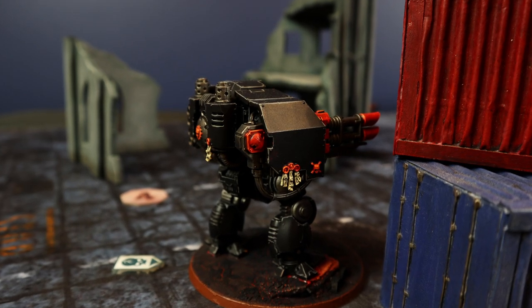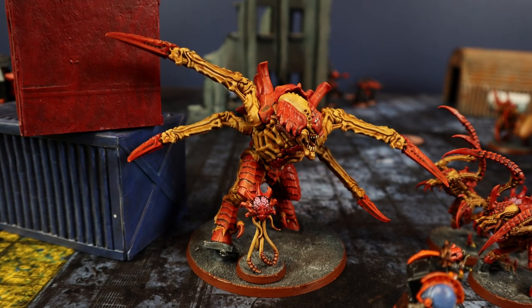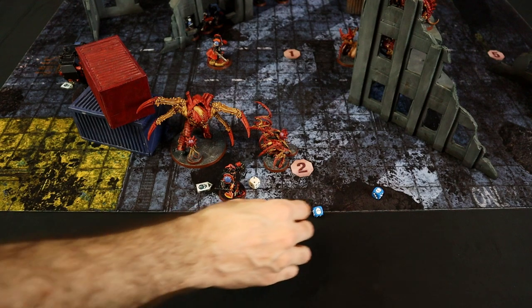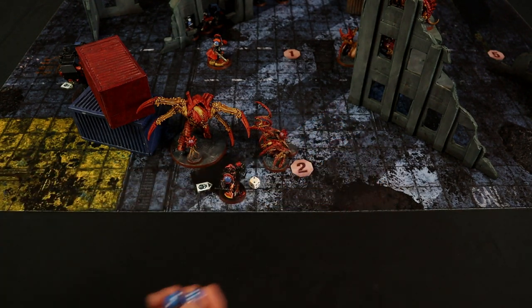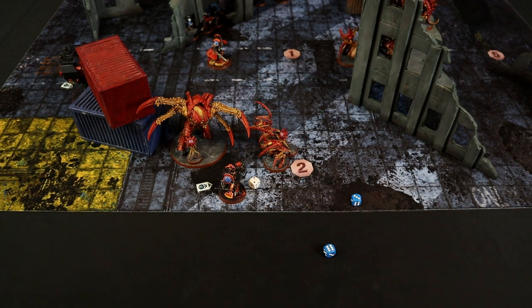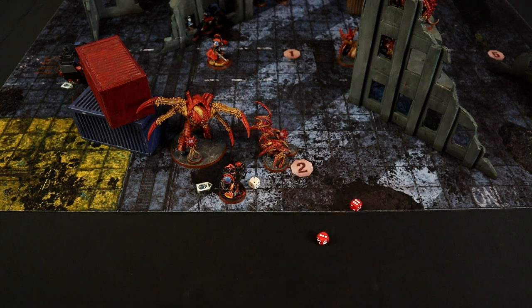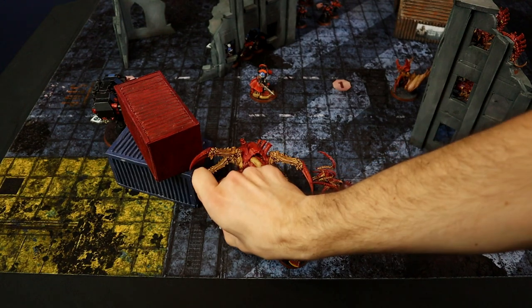The Twin Storm Bolter was declared on the Neurotyrant so those shots go to waste. The Last Cannon fires at the Screamer Killer: 2 shots at 3+, Snake Eyes on the first roll — rerolling for the ability since Screamer Killer is above his strength threshold. After rerolls both hit, wound at 3+ with strength 12. Saving at 4+, only 1 saved. D6+1 wounds: 3. Screamer Killer has 7 wounds remaining.